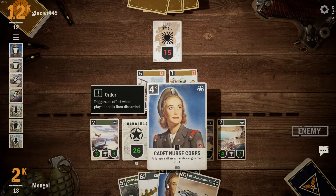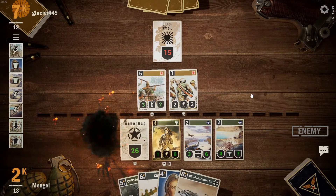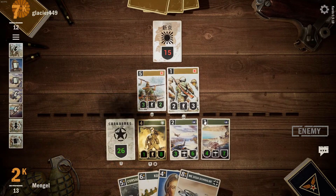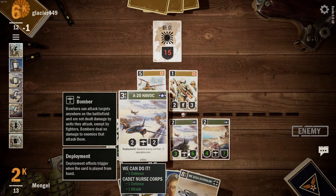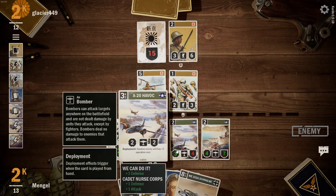I'm very thematic — thinking of Pearl Harbor, the nurses, meaning the flyer boy. And that's the weakness of my deck: if I go up against infantry, they just kind of take out my bombers.